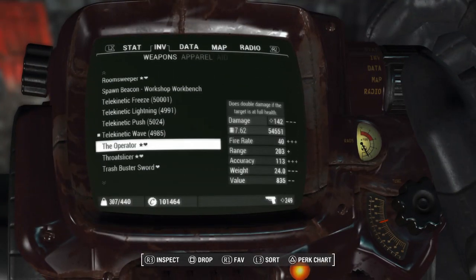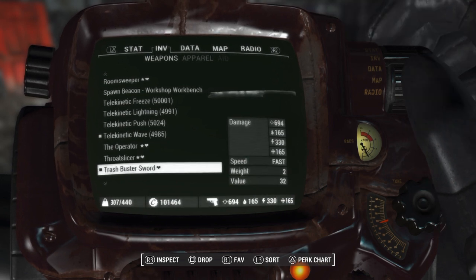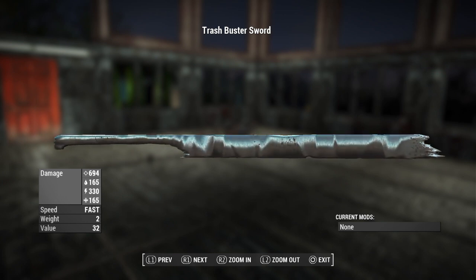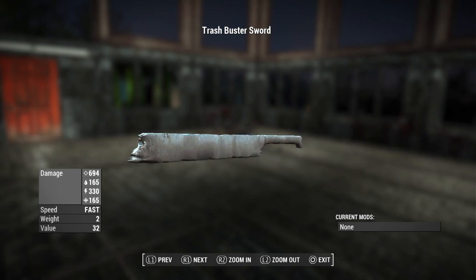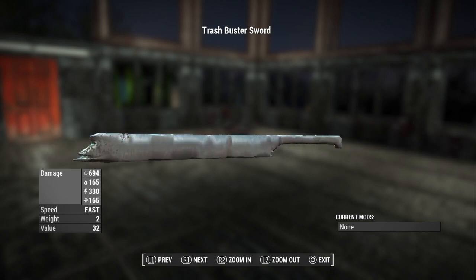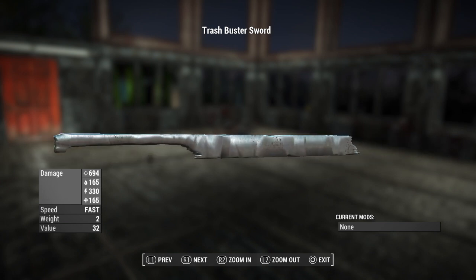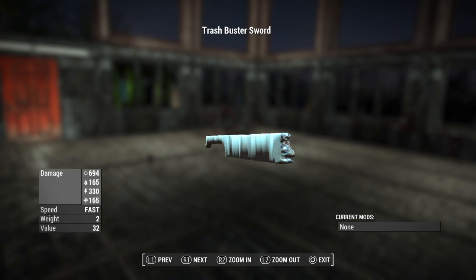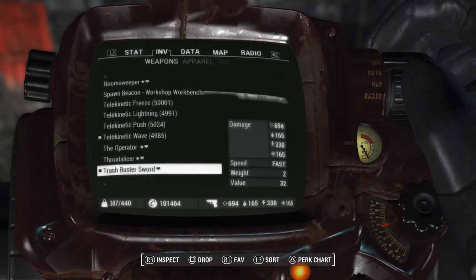The first one I want to show you guys today is going to be the Trash Buster Sword. Essentially what this adds is a retextured version of the board from the vanilla game. It boasts some incredible stat increases, making this a very overpowered weapon but a cool one nonetheless. It's going to have 694 damage, 165 poison damage, 330 electric damage, and 165 ice damage. Put all that together and it's essentially a recipe for disaster.